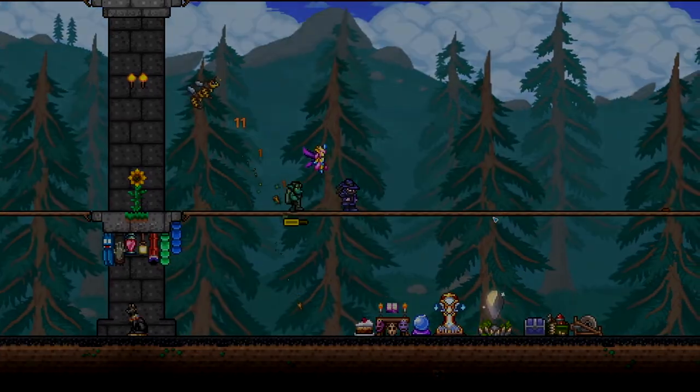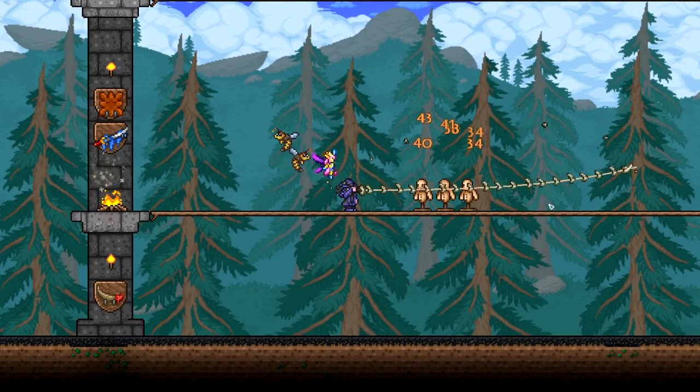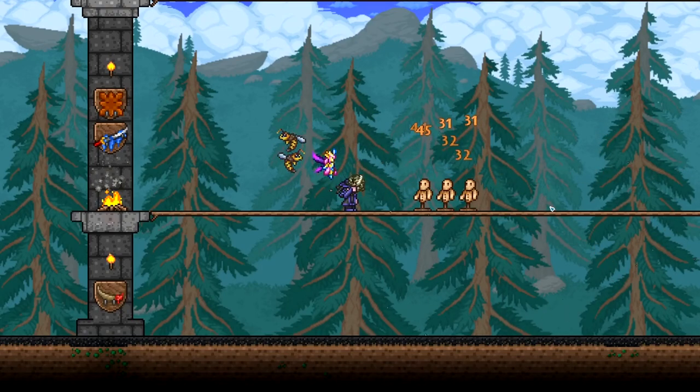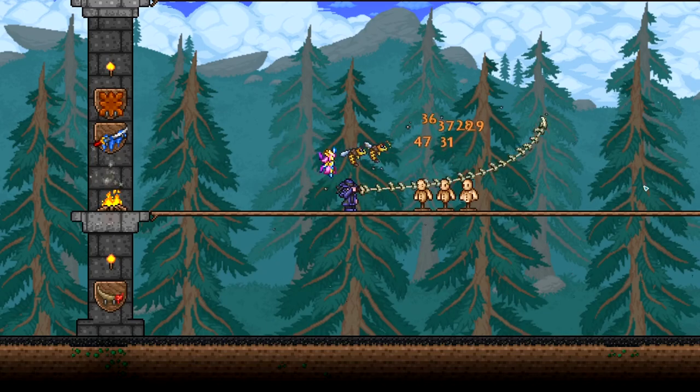Now moving on to the biggest and probably the best part of the obsidian armor: its set bonus. As you can see, the whip is a lot faster and it has a longer range than normal.